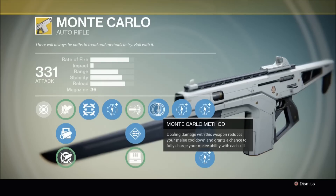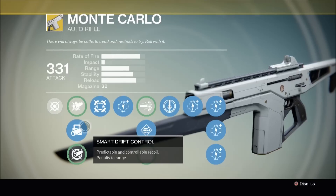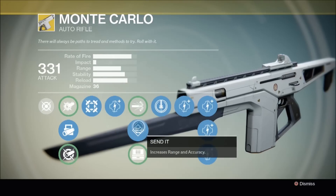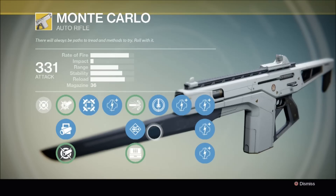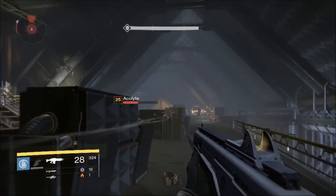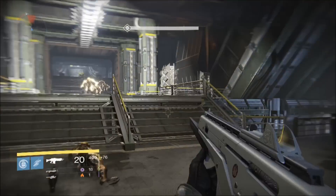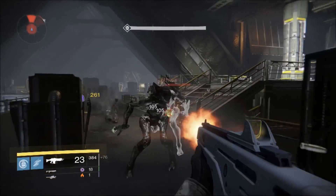If you love to take down enemies with melee attacks, this is the weapon for you. I also equip the Smart Drift Control perk and the Send It perk, as this combo makes this weapon super stable. This clip demonstrates this weapon's excellent stability and just how quickly your melee ability charges when you take down enemies. You also see how well this weapon fires from the hip.